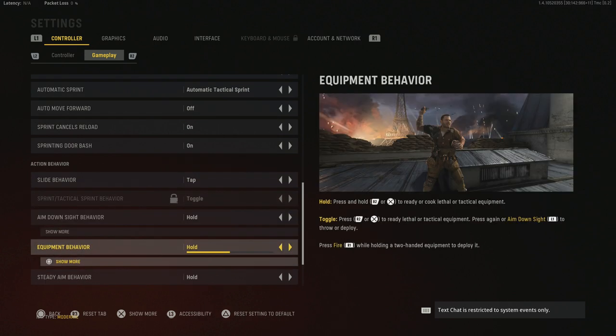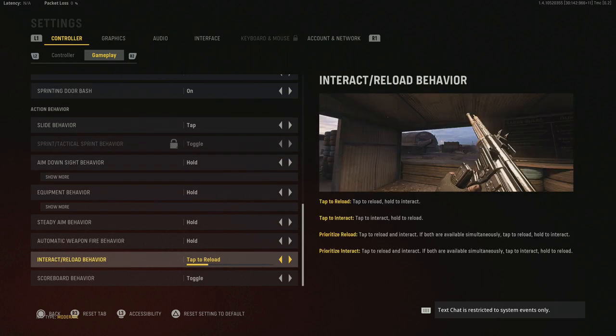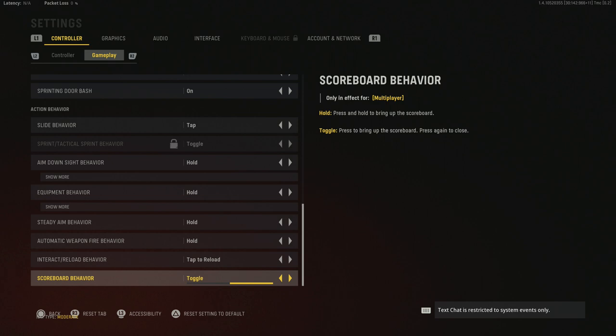Aim down sights behavior is hold. Equipment behavior is hold. Steady aim behavior is hold. Automatic weapon fire is hold. Interact/reload behavior — I have it set to tap to reload. If you're a Warzone fan you may want tap to interact, but for multiplayer I like tap to reload. Scoreboard behavior is set to toggle — when you press it the scoreboard stays up until you press the touchpad again. You could use hold instead, where it goes away as soon as you let the button go.